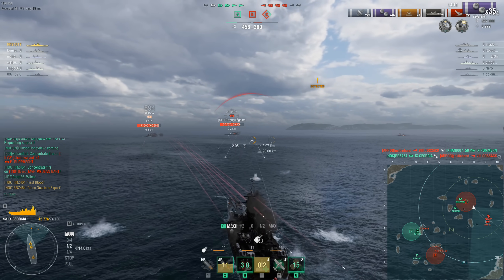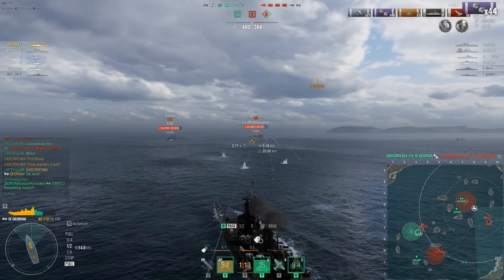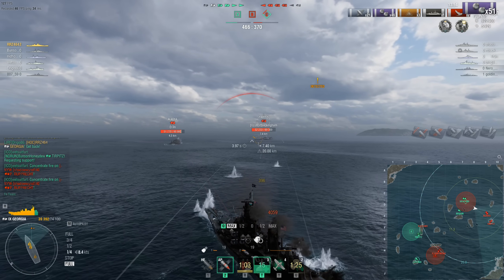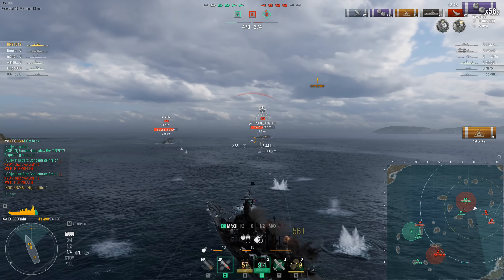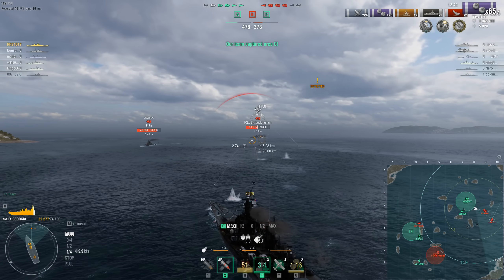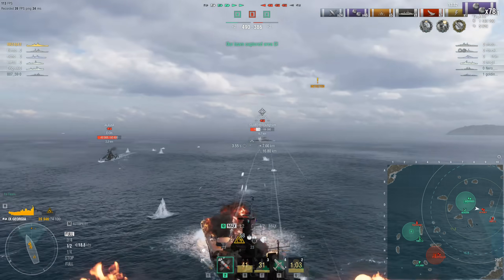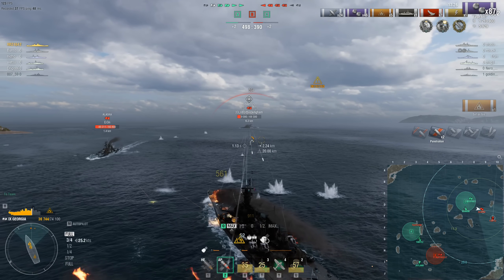Now it's the Tirpitz and the Alaska. Choice of targets for his 457mm guns — the Alaska as a cruiser is obviously going to be a softer target, but the Alaska seems to realise this and has started angling in. The Tirpitz, however, clearly doesn't have time for any of that angling and is showing a beautiful broadside. Although it does have turtle-back armour, which is probably going to prevent citadels, it is not going to prevent him from taking massive chunks of armour-piercing damage. Both RRZ and the Tirpitz now focus their secondaries on each other, and the Tirpitz's secondaries are pretty badass too. The biggest concern right now is the Alaska, who is driving forward at full speed — the more you drive in between these two enemy ships, at some point you're going to be giving broadside to one of them.